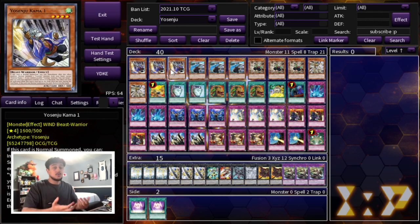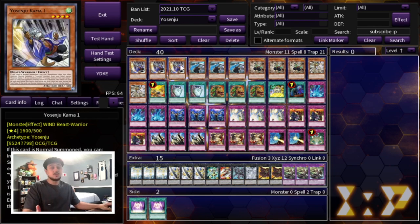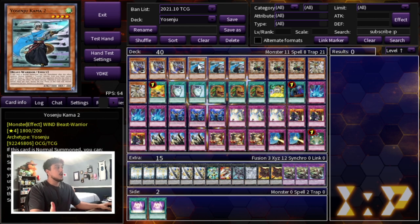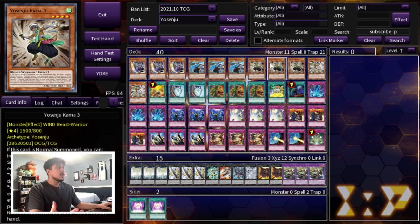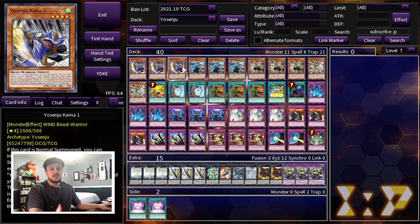A lot of the problem with the new Yosenju support is it doesn't really synergize that well with these, and these are just effectively the best ones. Comma One lets you bounce a card, Comma Two lets you attack directly, Comma Three lets you search when you do battle damage, and Sujik is pretty much an Honest for the deck. They also all share the same effect where at the end phase they come back to your hand, and that's really relevant because it lets you play cards that other decks might not be able to play.